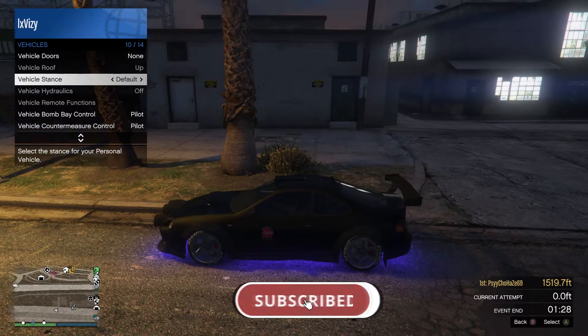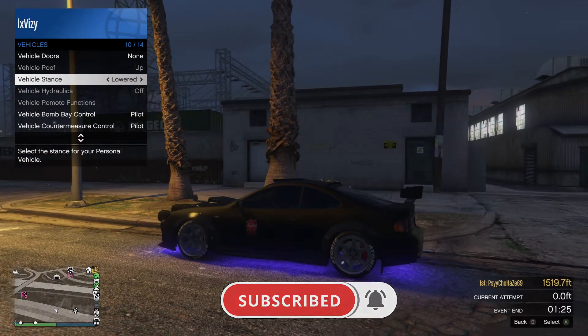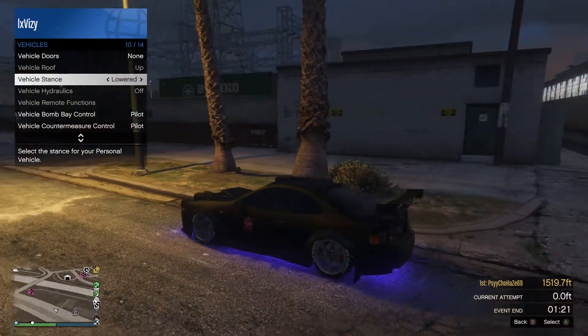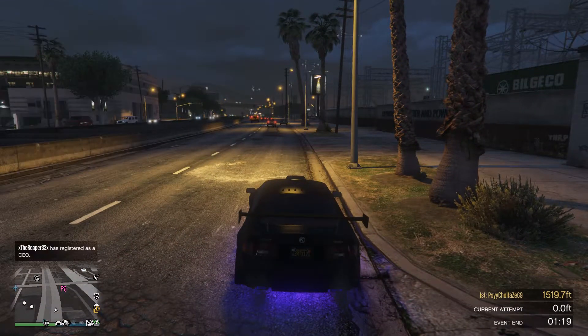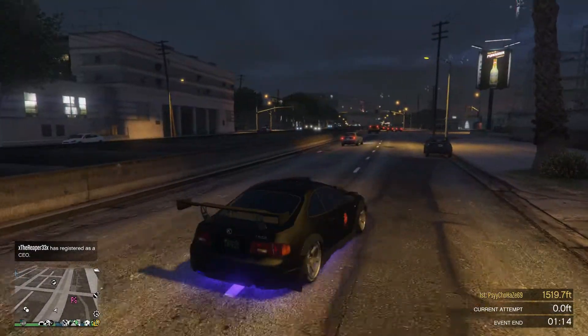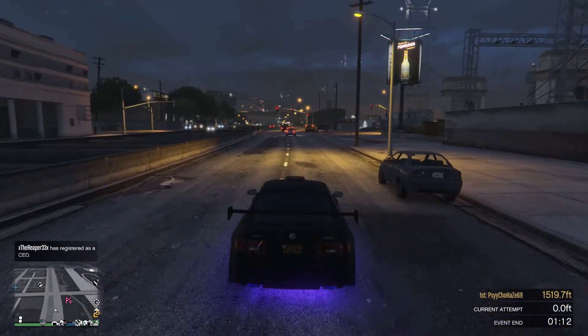This option messes around with the suspension of the vehicle — you can have it as default or lowered. All you want to do is make sure this option is set to lowered and not default. Now if you drive in a straight line you will notice how fast you actually go, and if you go into first person you will see the speed as well.